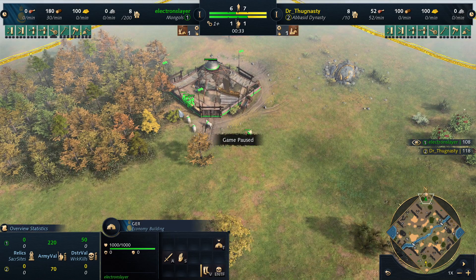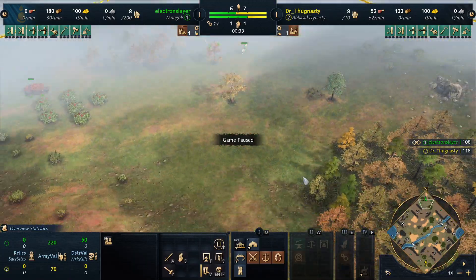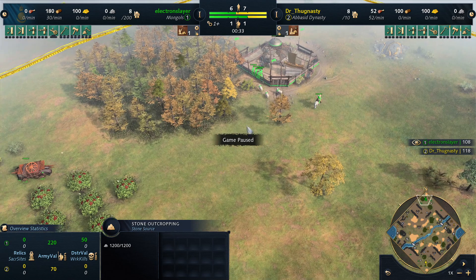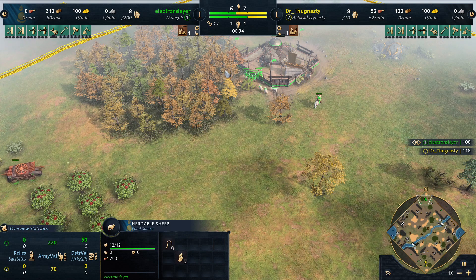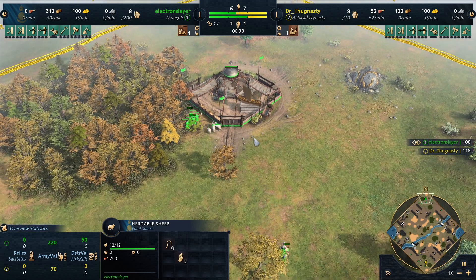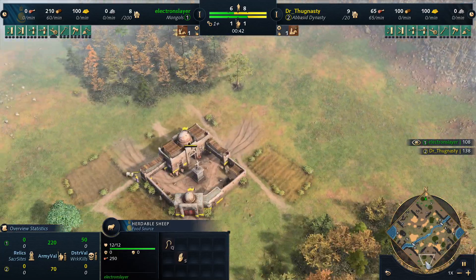So you take the first tree, get the 50 wood you want from it with the 5 villagers. The 6th villager runs to the stone outcrop and builds the Ovoo. The other 5 take the tree, you place the Ovoo next to it and they collect the wood, then you put them on the sheep. And 2 on the wood.